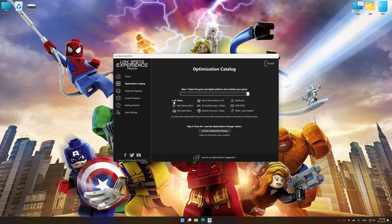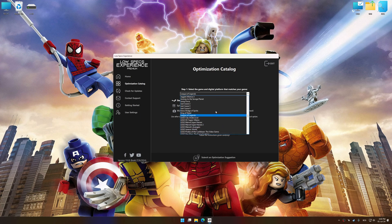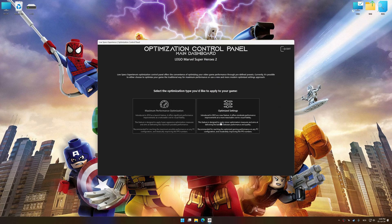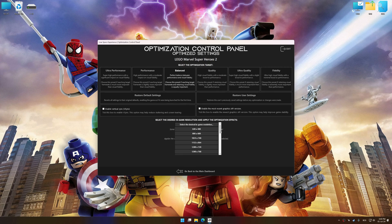Now select the optimization catalog, select the applicable digital platform, and then select LEGO Marvel Super Heroes 1 or 2 from the drop-down menu. Once done, press Load the Optimization Package. Low Specs Experience will automatically detect a supported game version on your system. Now press OK and the optimization control panel will load. Once the optimization control panel has loaded, select the desired optimization presets and the rendering resolution for the game.